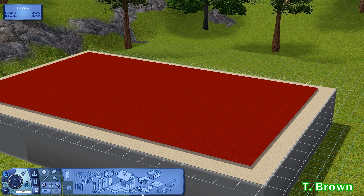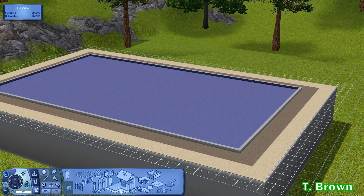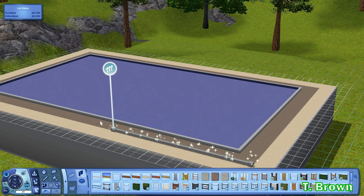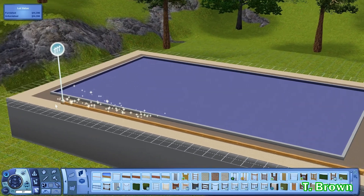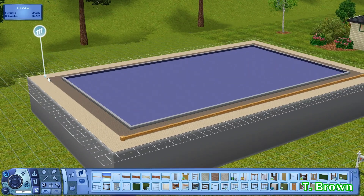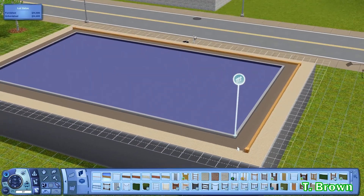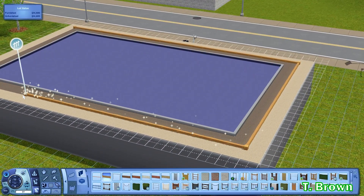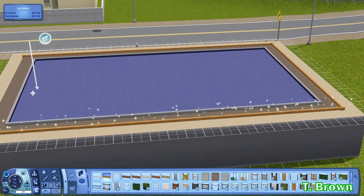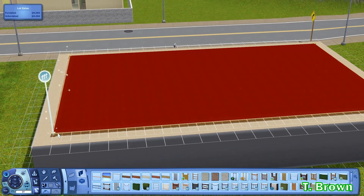Then hit Page Down so that you're on the floor below, go to your fences, and choose the small ones. What it's going to look like when finished is the flooring is like a patio except the fencing is going to hide the edges of the flooring, instead of just sitting on top like a regular patio.